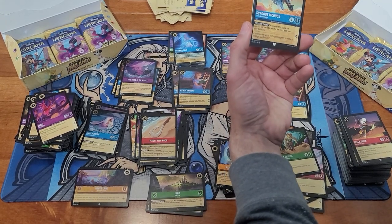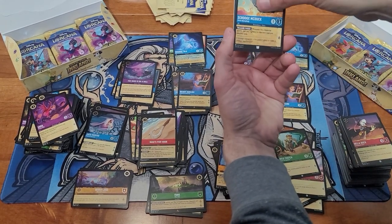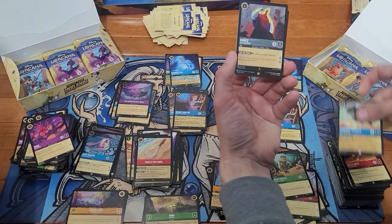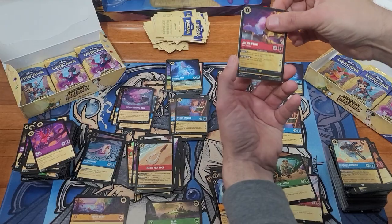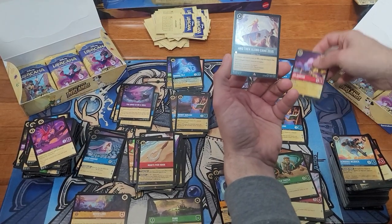Scrooge McDuck — on the foil version of this card, I believe it's actually got money symbols in the foiling. A legendary — we got Hades, and Jim Hawkins, and a foil — oh good lord, that was a good pack.